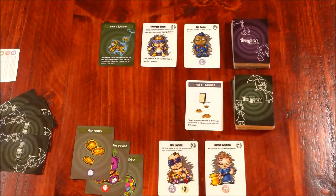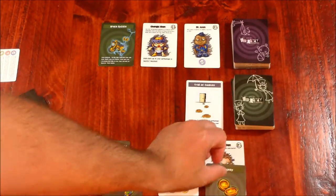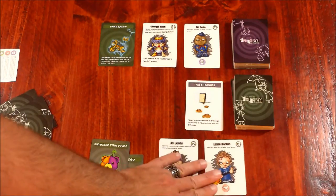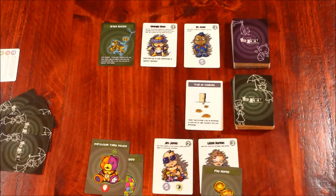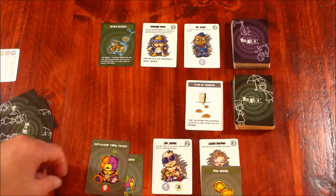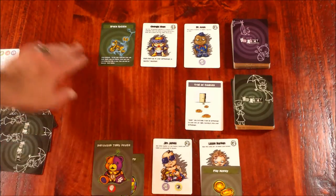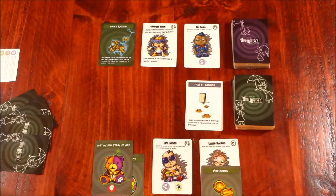Now what do the toys do? If a toy is good, it will pacify the abilities of the babies. So on my turn I'll use Play Money to pacify Lizzie Borden, which means that during the supervision phase her abilities will not trigger. I could also use the bad toy to trigger another baby, but since my opponent doesn't have a baby and I don't want to trigger Jim Jones, I'm not going to do that.